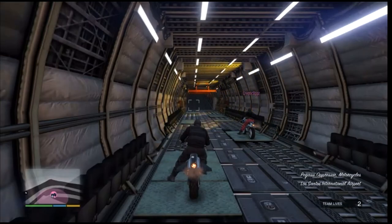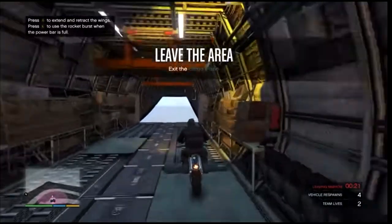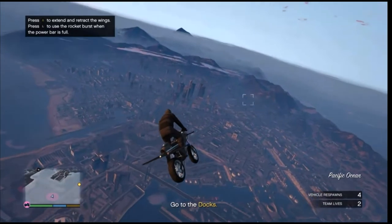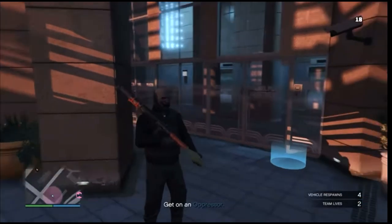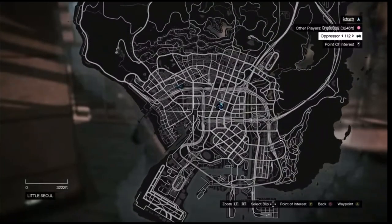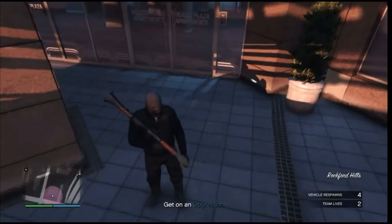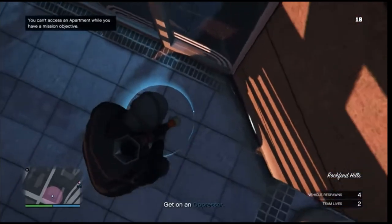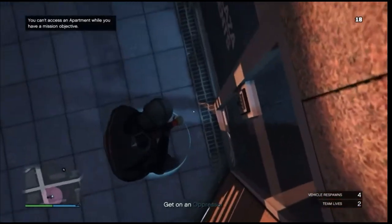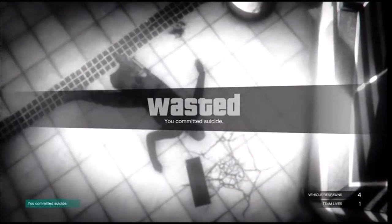Once you load into the job, if you're the first player (the host), you'll get the black joggers. If you're the second player, you'll get the red joggers. When you fully load in, head to your apartment. If you're new to this, you cannot see your apartment on the map, so you'll have to remember where it is. At your apartment, walk up to the blue circle and blow yourself up — you can use a rocket or a sticky bomb. After you load back into the session, walk into your apartment.